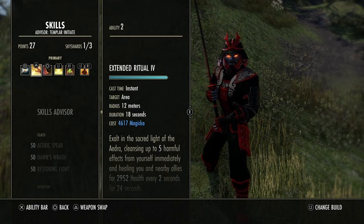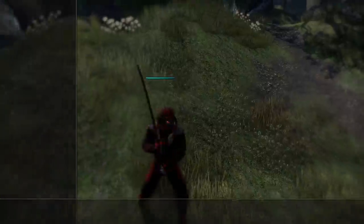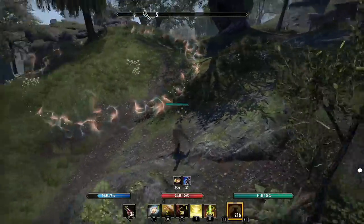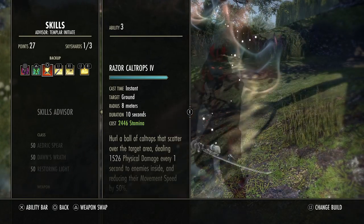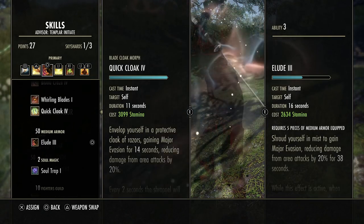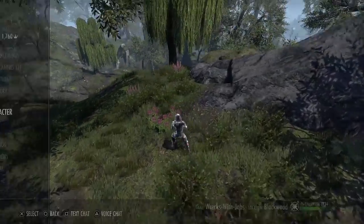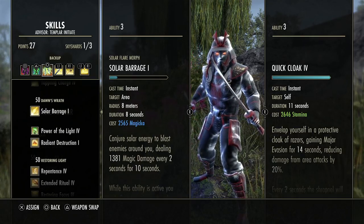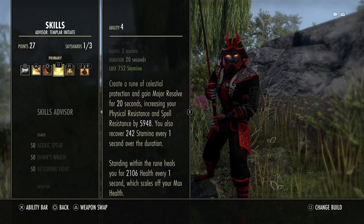People may say I'm double dipping on speed with both Extended Ritual and Race Against Time, but I'm getting mitigation from the Ritual and on-demand speed plus snare removal from Race Against Time. You could also use Quick Cloak on the front bar and put Caltrops back — that's theoretically okay. But I think Quick Cloak wastes stamina when we can get that mitigation buff for 38 seconds with Elude and not worry about it. Restoring Focus gives us tremendous stamina sustain plus healing while inside the rune — it really carries templars.